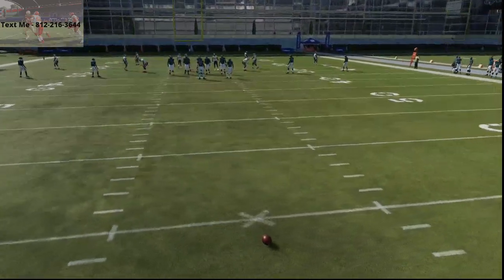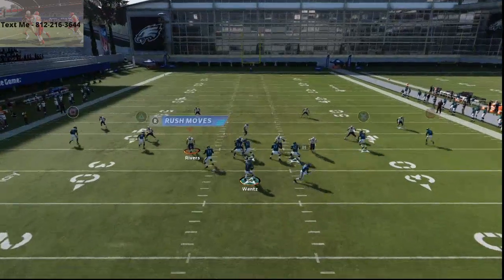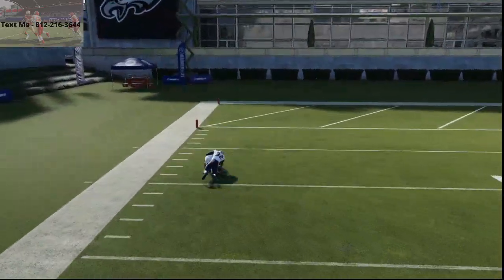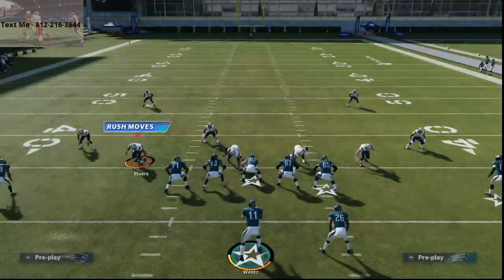Basically what happens is it causes a natural switch because of the principles of Cover 4 Palms — you're going to see this absolutely tortures it. With a good fast wide receiver and a good quarterback, you're going to be able to hit that over the top for an absolute dot against Cover 4 Palms.